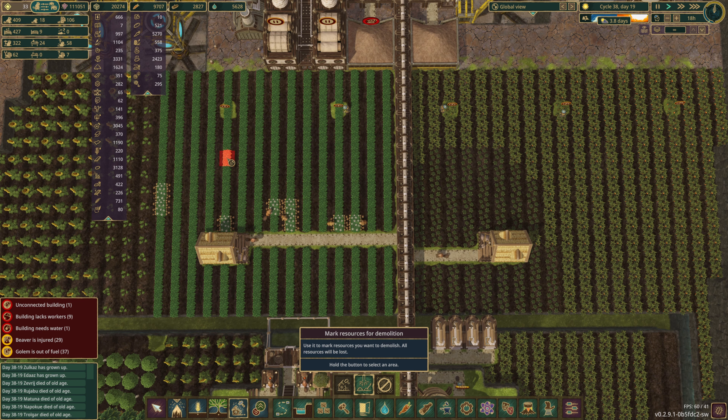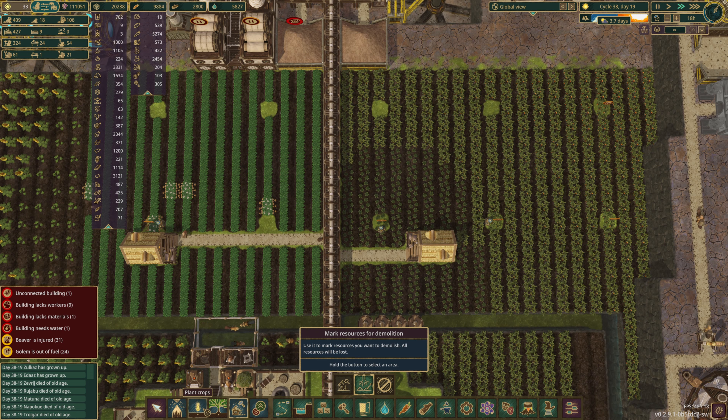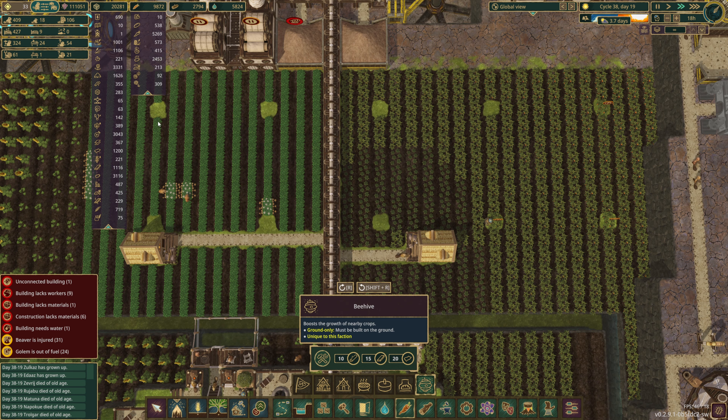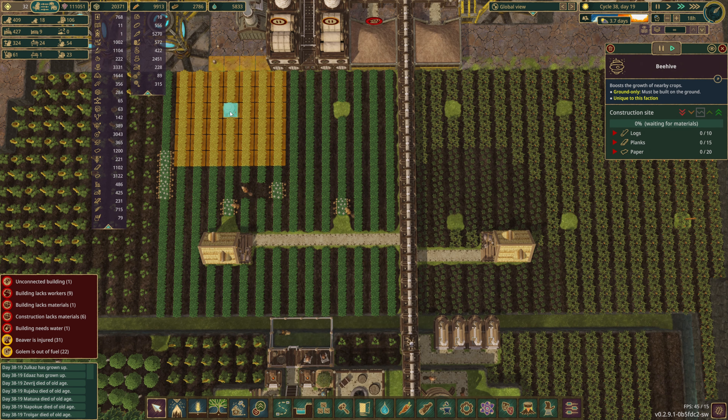Let's assume this - counting out the grid placement for the beehives. One, two, three, four across, one, two, three, four down, working out the exact positioning. That brings us to the edge. So that's pretty good. Now I've just got to come down - one, two, three, one, two, three, four. So we just need to actually let him finish taking that. Come on, take it. Thank you.